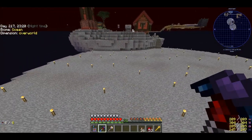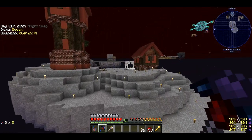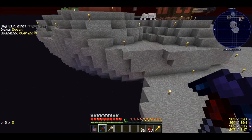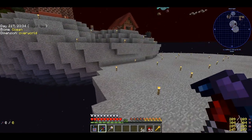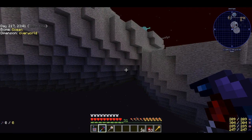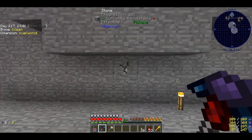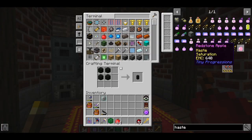In between episodes I made an additional island because we didn't have enough space on the main island. The astral sorcery stuff is not going to stay there — that's just temporary until we get the energy condensers. I'm thinking I want to gather PE underground, so if we make a tunnel from the center that should be fine.